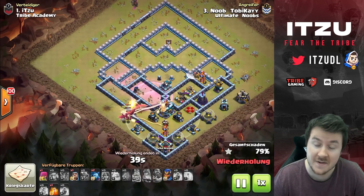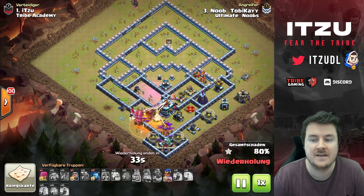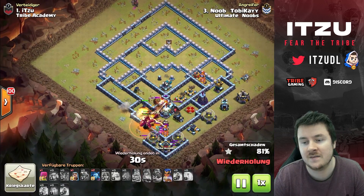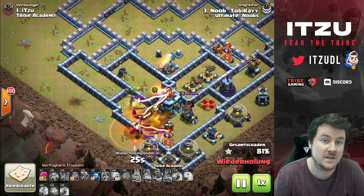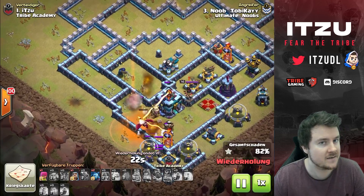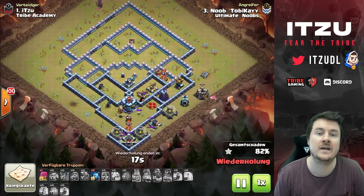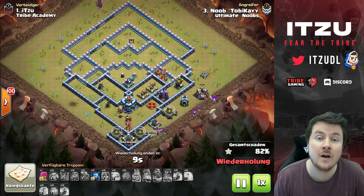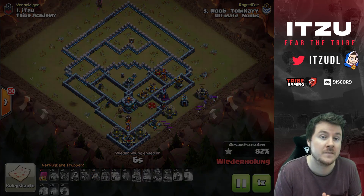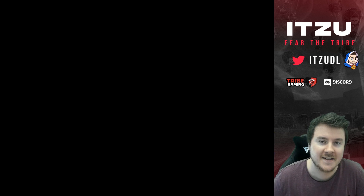The Clan Castle troops come out — 33 archers — and even with the poison they stay alive way too long. Then the skeletons come out to deal with the Royal Champion, making this another one-star. Like I said, this base does get two-starred sometimes, as you saw over the week, but people often miss the Town Hall and even when they get it the percentage is really low. This base did really well for me. I hope you guys enjoyed today's video and I'll see you back tomorrow for another one!